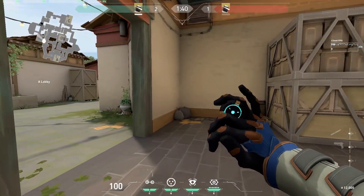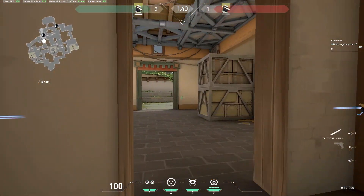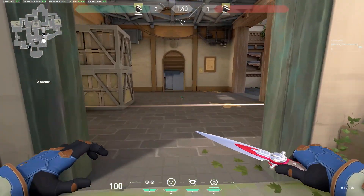Take note of tripwire spots like these two where they're placed on the inside of doors. If the base of the tripwire is blocked by the doorframe, it makes them almost impossible to shoot unless you can wallbang them, or you have to trigger the tripwire before you can shoot it out.